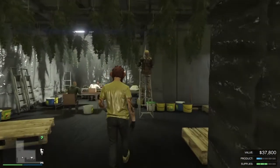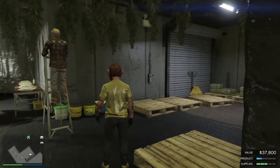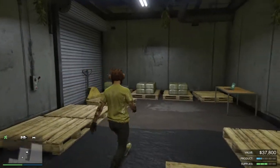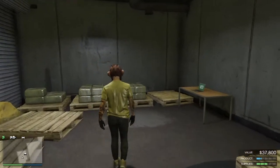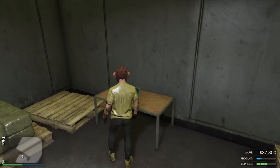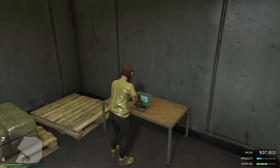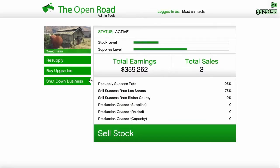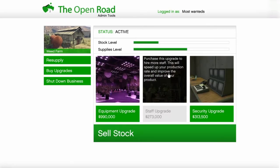Over here I have my weed farm. On the bottom right corner you can see it says 'supplies' and 'product.' Your product will produce faster if you go ahead and buy the upgrade on the computer, and it will also improve the overall value of your product.